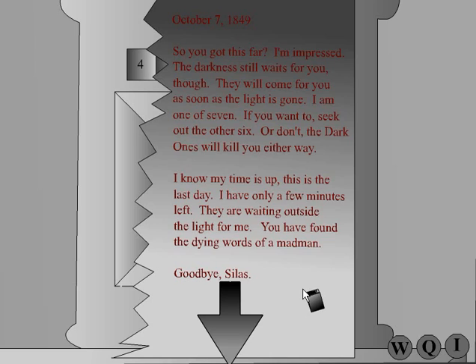So you got this far. I'm impressed. The darkness still waits for you, though. It will come for you as soon as the light is gone. I am one of seven. If you want to, seek out the other six. Or don't. The dark ones will kill you either way. I know my time is up. This is the last day. I only have a few minutes left. They're waiting outside the light for me. You have found the dying words of a madman. Goodbye, Celis.